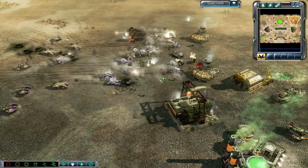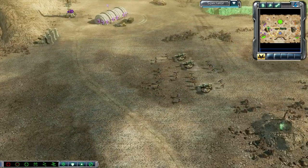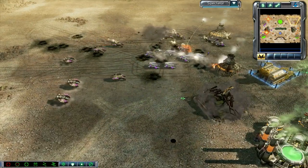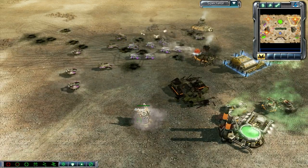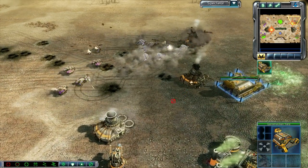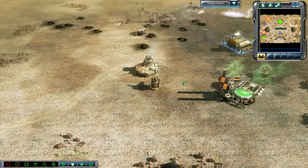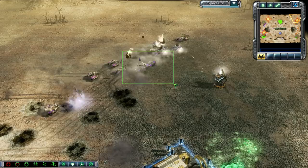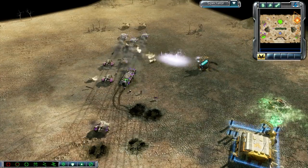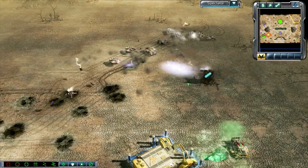And it looks like Steve Nash is just getting steamrolled by Gothic, our purple GDI player. Dropping down another Sonic Emitter — he can build those two at a time because he does have those two MCVs, and it looks like he's building another base defense, going to be a third Sonic Emitter as one did get taken out. Big hit there, very good hit — taking out two Predator tanks, and a third Predator tank does go down as well as a Shatterer.